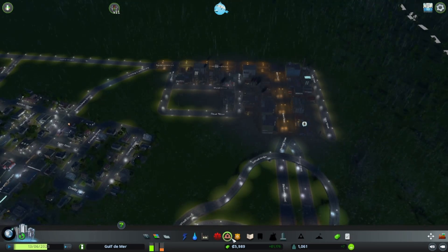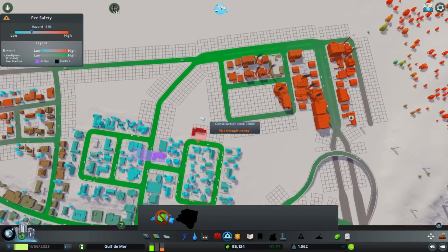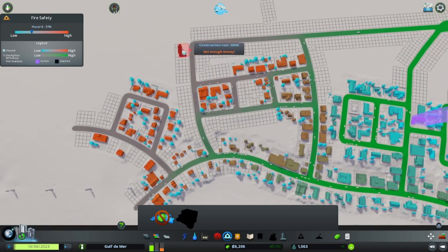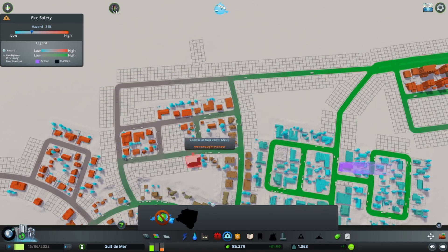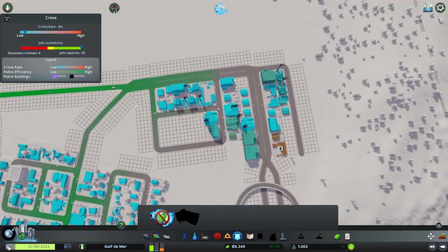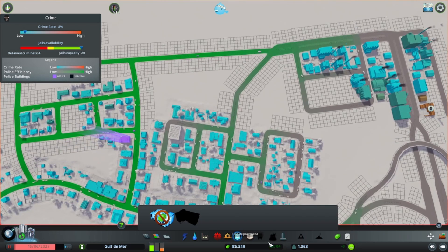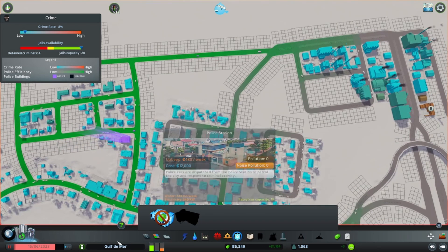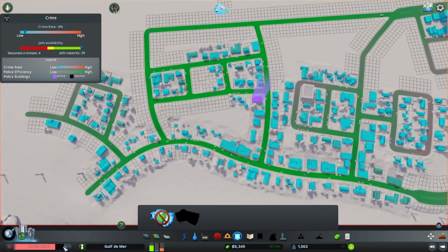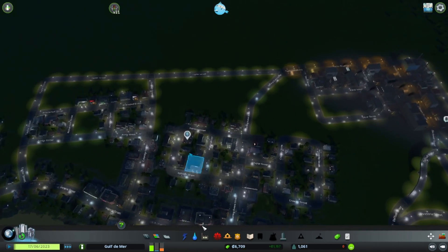It looks like we do have some crime going on over here and we do have a police station. It should be able to reach this area - the only uncovered area is over on this side. Oh wait, that's a fire station, not a police station. So we do need to put in a police station and we don't have money, which is a bit of a bummer. We'll just have to speed this along and wait until we get twelve thousand dollars.